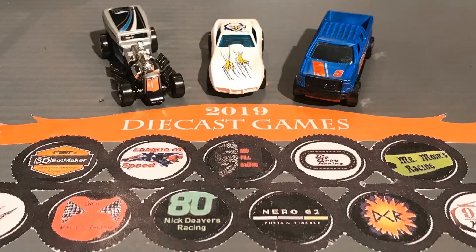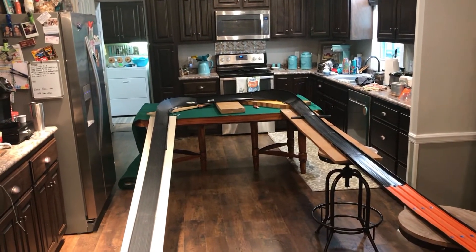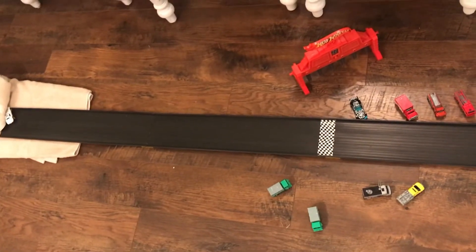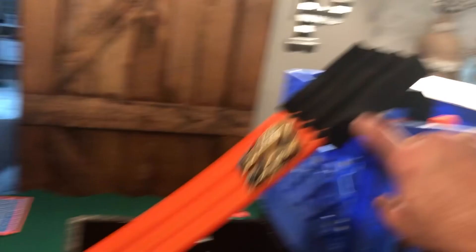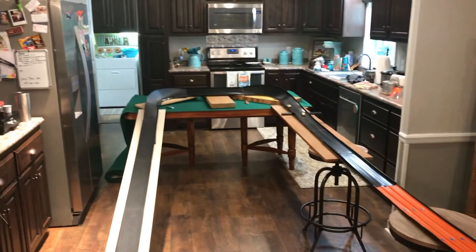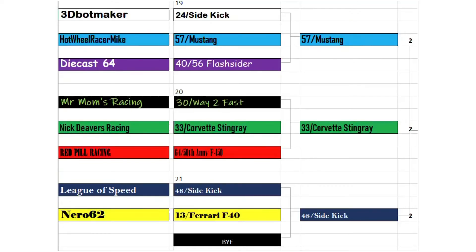Next up: Mr. Mom's Way Too Fast, Nick Deaver's Corvette Stingray, and Red Pill Racing's 50th Anniversary F-150. The F-150 gets pushed sideways going into the corner, and here comes the Corvette — it comes out in first, finishes first, and no one else is coming. So the Corvette Stingray of Nick Deaver's will move on. Our next race: the League of Speed's Sidekick versus Nero 62's Ferrari F-40. The League of Speed's Sidekick takes the early lead, negotiates the track, completes the run, and advances to the next round. Here's what your next round of cars will look like out of this bracket — here are the brackets shown for you as a visual.